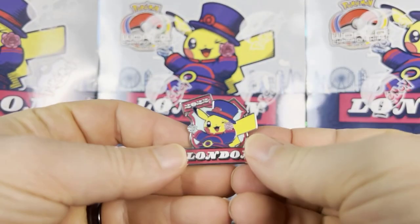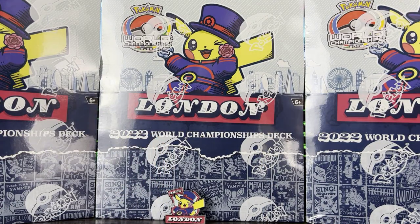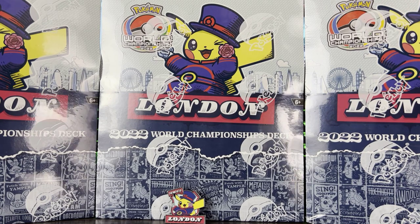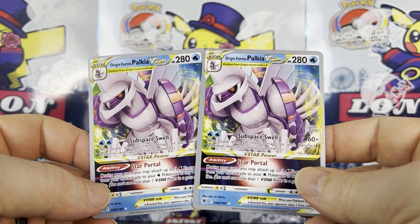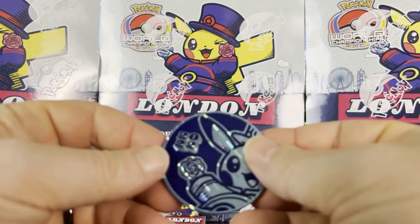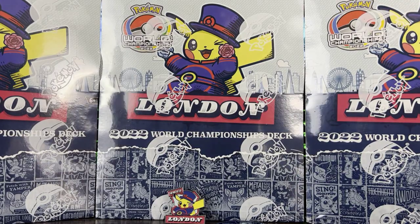All of them have the exact same pin — it's the logo with Pikachu wearing a top hat and 'London 2022.' Each of the decks also comes with a couple of cards featured in the window of the deck itself — generally it's the money card or the namesake of the deck. Here it's no different: in the front of his deck we get two Origin Form Palkia V-Stars. Each also comes with the same coin — the Pikachu with '2022' in the top left.